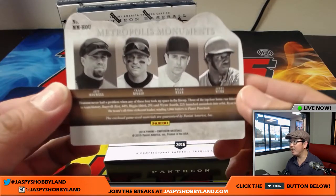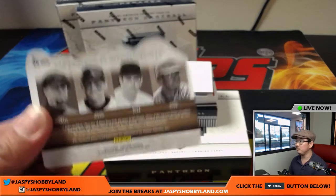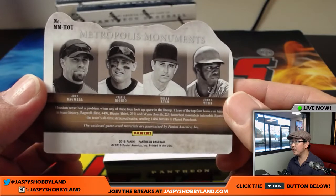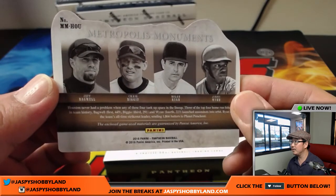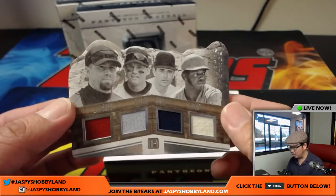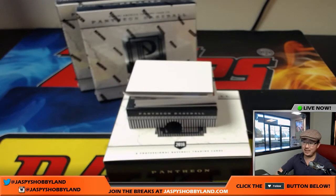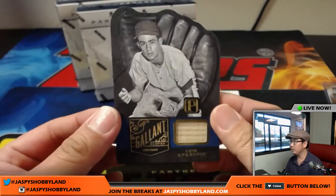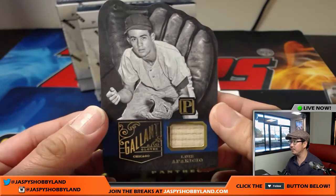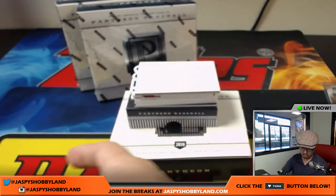You've got Jeff Bagwell, Craig Biggio — let me bring the focus closer so you can see everyone. Bagwell, Biggio, Nolan Ryan, Jimmy Wynn. I'll look at the checklist to see exactly where these players go — this will be a randomizer. Next one is Luis Aparicio, piece of the bat, 25 out of 25, nine Gold Glove Awards.